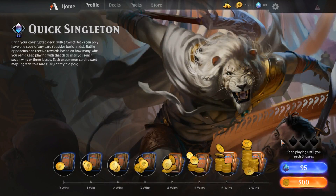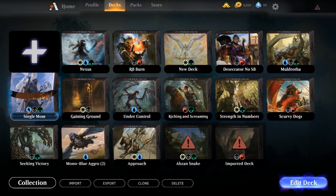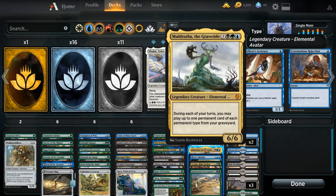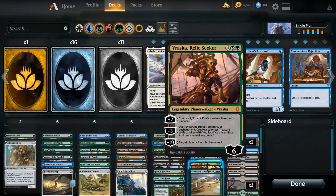This Quick Singleton match we're going to be doing — we're going to join up right now — we're going to do it with a deck called Single Mom. I can't take credit for that name, although it's amazing. This is from Arkham Archivist who named it, but it is all about Muldrotha and Mom, as she is affectionately known, and Singleton. So it's a bunch of single cards with Muldrotha — a really, really awesome value Salt High deck.